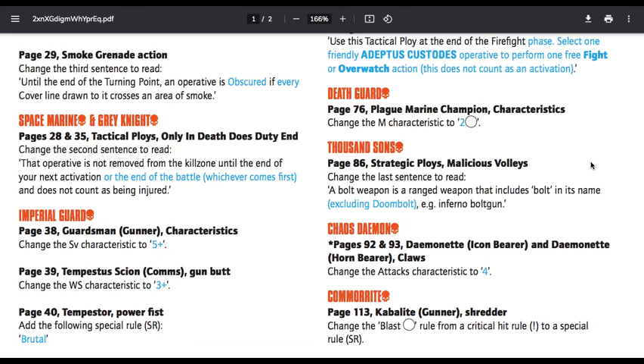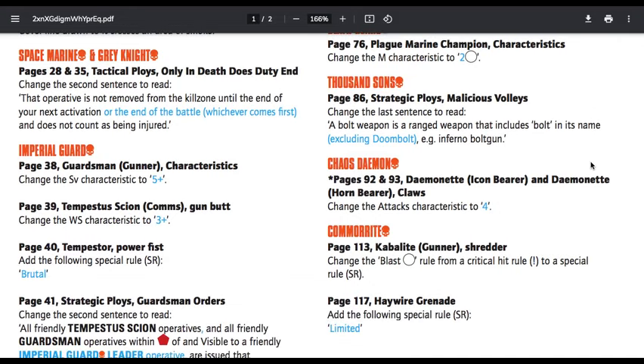Death Guard, page 76 — Plague Marine Champion characteristic: change the move characteristic to two circles. It was just an error in the book, same as all the other Marines. Thousand Sons, page 86, Strategic Ploy, Malicious Follies — change the last sentence to read: a Bolt weapon is a ranged weapon that includes 'Bolt' in its name, excluding Doom Bolt. It was not intended for Doom Bolt — it was meant for Bolt guns.